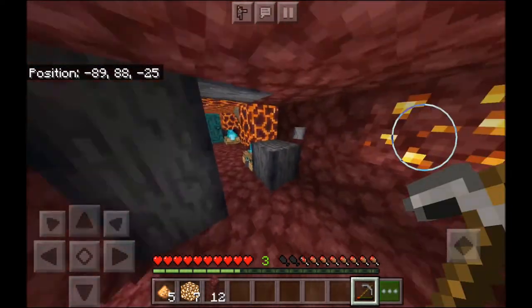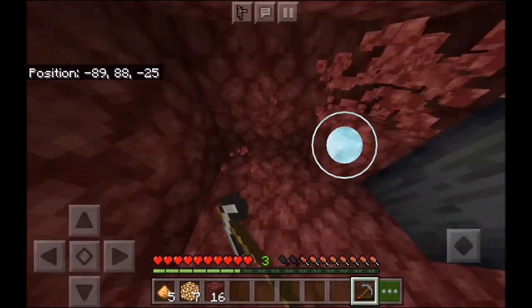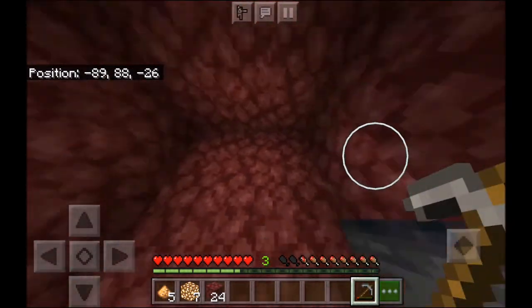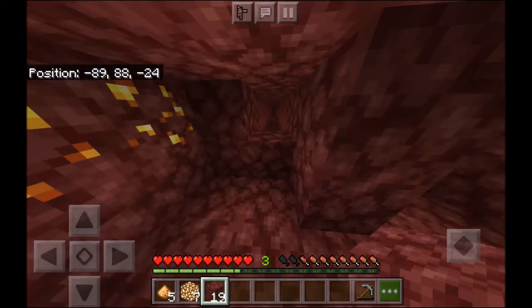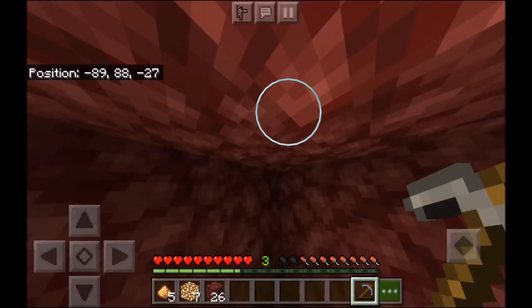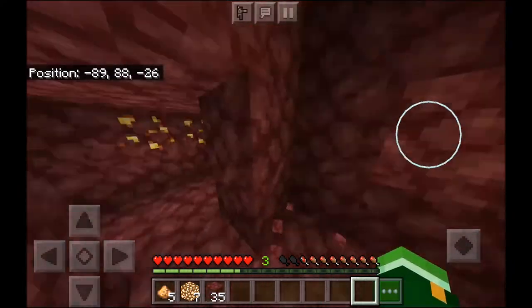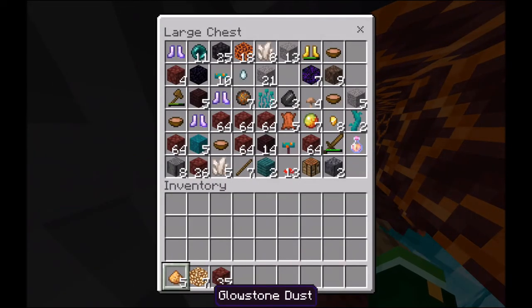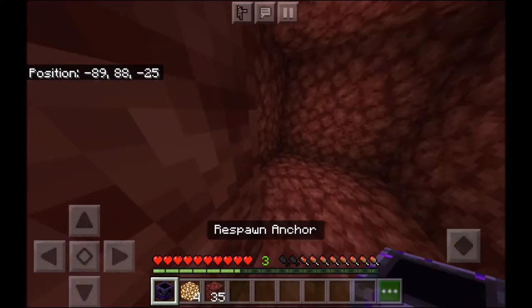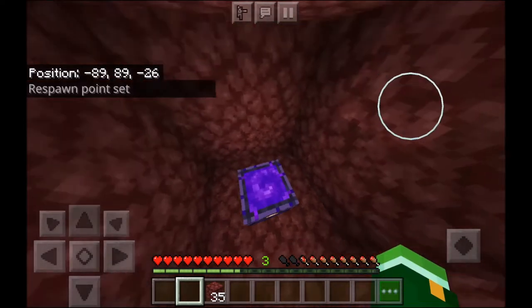Endermen keep trying to teleport in but that's not gonna work out for them. I'll make it an actual room - three by three by three. Please don't be lava - lava has a tendency of just coming out of everywhere. My pickaxe broke at the right time. Now we can finally make one of these spawn anchors. Theoretically my spawn will be set in this room but I have to fill it up with glowstone. Respawn point set!